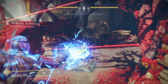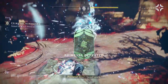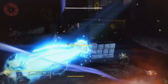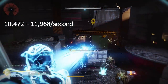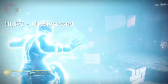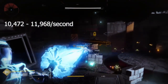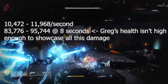Some people say, 'Well, that's only eight seconds.' But sometimes you just need a second or two to get the job done — Geomag allows that. So first, let's talk damage numbers. Went back to the drawing board over to Greg, and we were hitting somewhere between 10,472 to 11,968 damage per second. With Geomag, this could total somewhere around 83,000 to 96,000 damage.